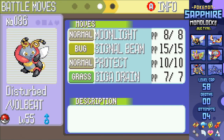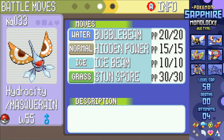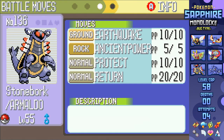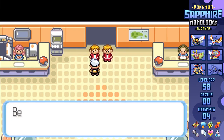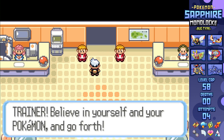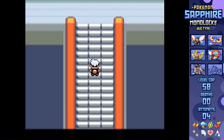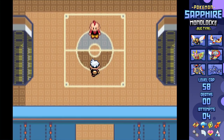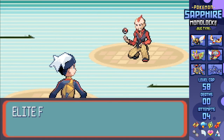Final team time, and we're going in with Volbeat, Masquerain, Heracross trained in Attack and Speed, Dustox, Armaldo, and Ninjask. I left Shedinja behind because literally everything in this league can hit it, and Beautifly's just not high-impact enough. At least Dustox is a much better tank for what I have access to. Leave a comment down below with your predictions on whether I'll win this attempt and how many Pokemon I may lose during the League.